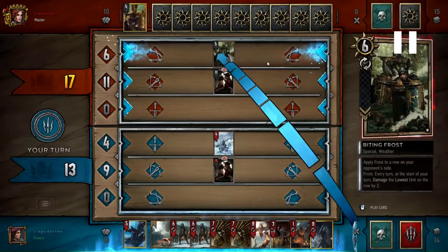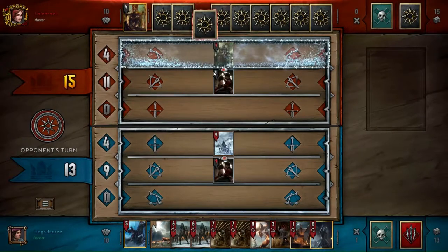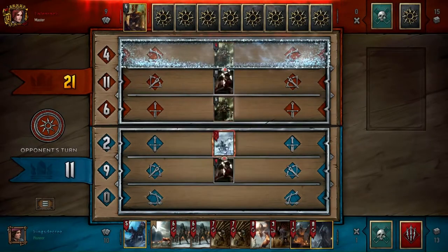The very first thing I'm going to do is use my Wild Hunt to start playing weather down the Sieve row. The purpose of this is to start getting some damage on these guys and also have my weather set up so that if I want to get something down on that row, I'll be able to take advantage of it and get double synergy.